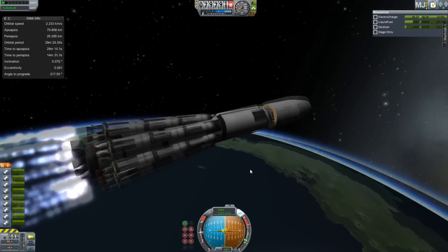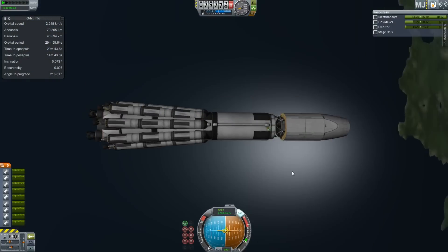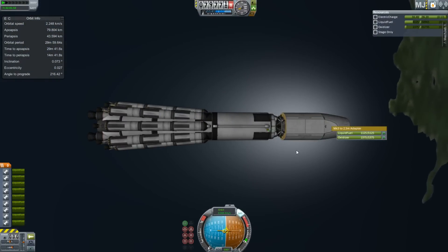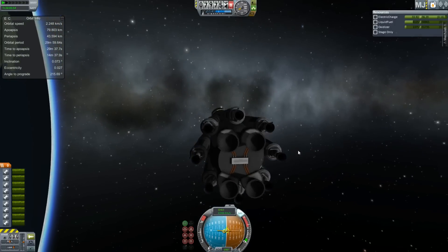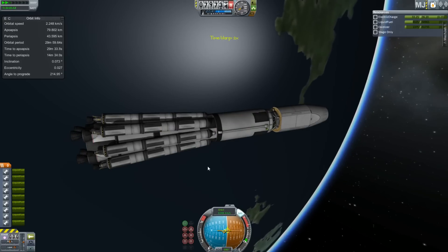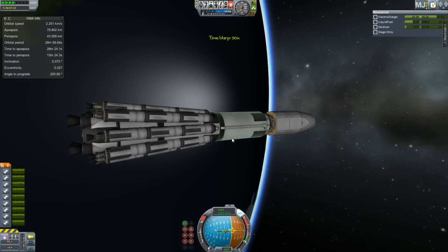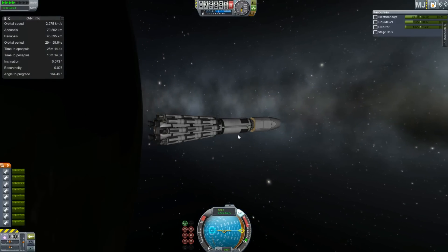I might use something kind of like the SLS in the meantime because I know I can make that a reusable rocket. I know this isn't career mode and it's not vital, but it's just a nice thing to do. This didn't quite make orbit — if it had a few more meters per second of delta-v it would have made orbit, but I might as well deorbit it because I don't want this cluttering up my space.